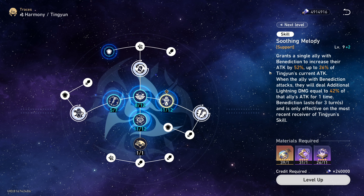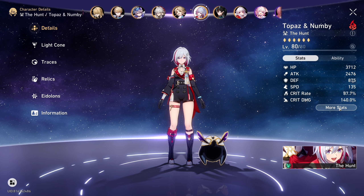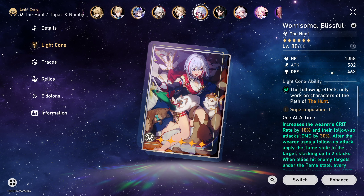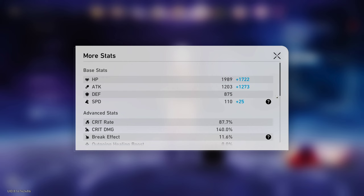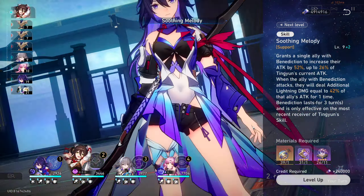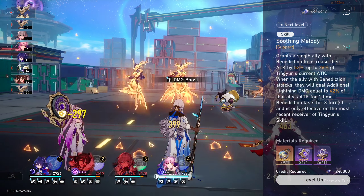For those of you who aren't aware, the base attack is calculated from the character themselves and the base attack of the light cone, and nothing else — which means that the base attack is only this grey number here, not counting the blue number added. The gist of it is: you use your skill, the ally gains an attack boost for 3 turns, and that's about it. This skill uses 1 skill point and generates 30 energy.